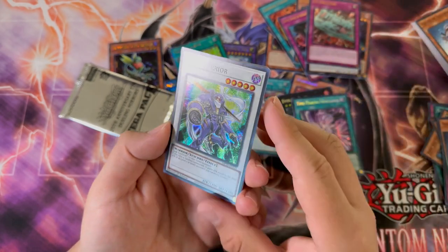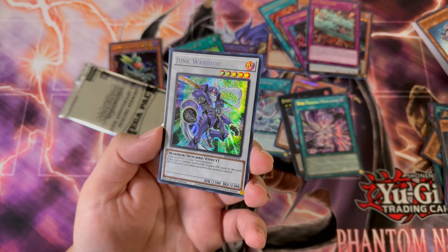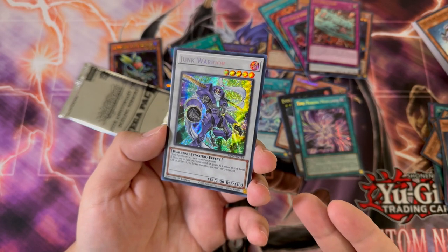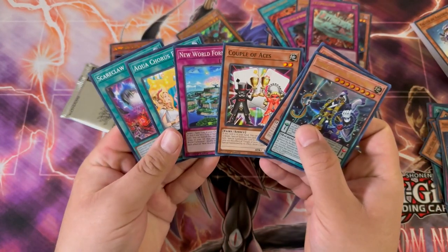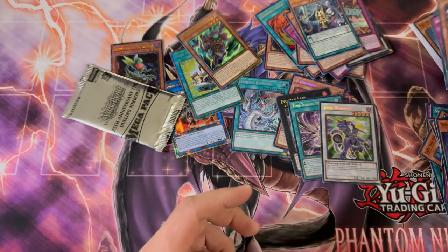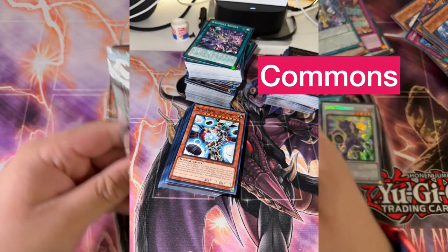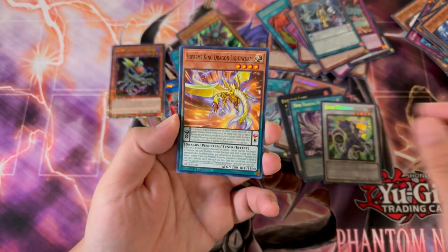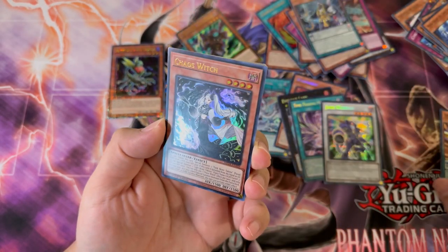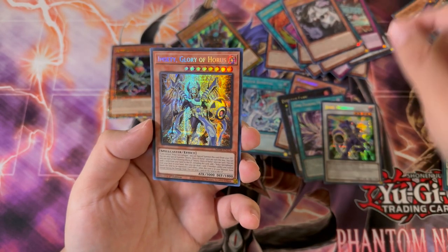Extinguish Ultra Rare, and then we got a Junk Warrior. Someone's got to explain to me — why is this a Prismatic Secret Rare? We got Phantom Maids of Silent Boots, a QCR, and then the rest here. I'm also going to be showing you guys all the junk in the trunk from this opening. The set size is huge. Realm Resonance Chaos Bitch over here. We're feeling zesty today, boys.